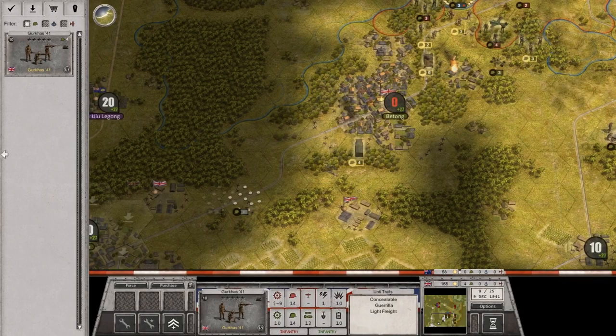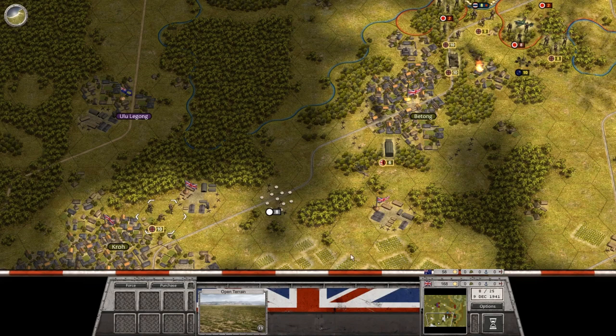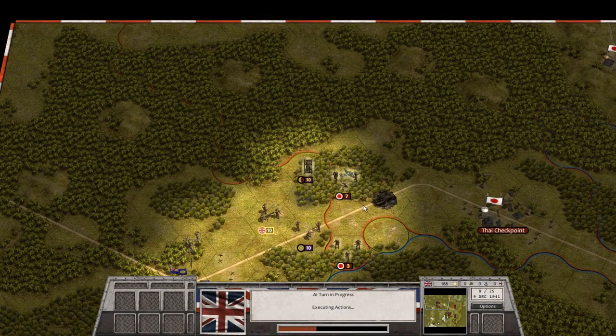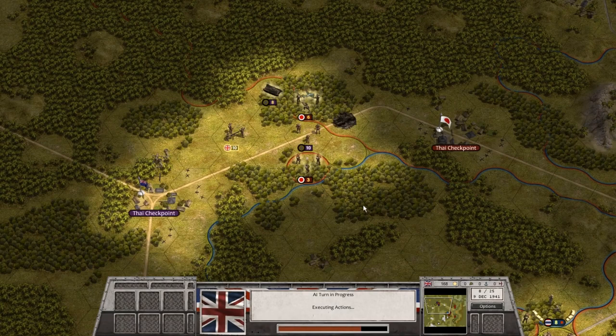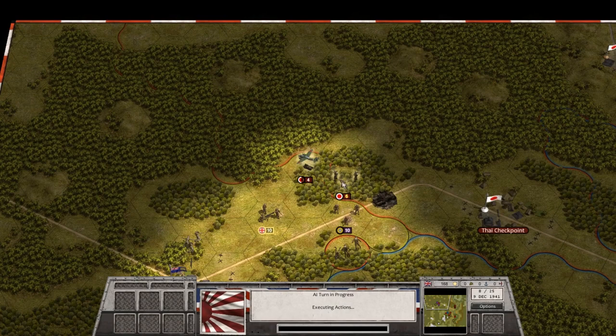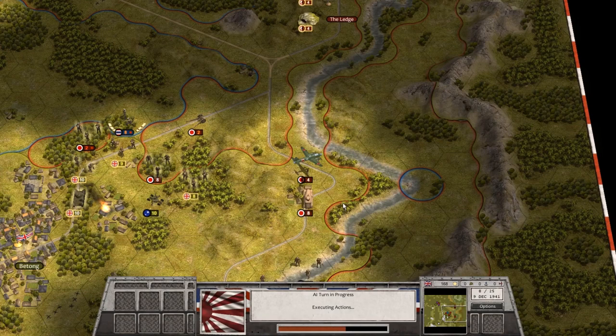We're also trying to obtain some secondary objectives. If we drive north and take the rocks on the northeastern corner of the map, we'll win some objectives. If we destroy a certain number of Japanese tanks, we'll win some objectives. And if we take a certain number of Thai checkpoints, we'll win some objectives. On the left, we've already gotten one of the two checkpoints. On the right, we've taken the main objective and started driving north, but we're running into increasing Japanese resistance as more Japanese forces enter the fray. Things are getting dicey in the north with our Indian forces starting to lose effectiveness now that they're fighting Japanese troops rather than Thai troops.